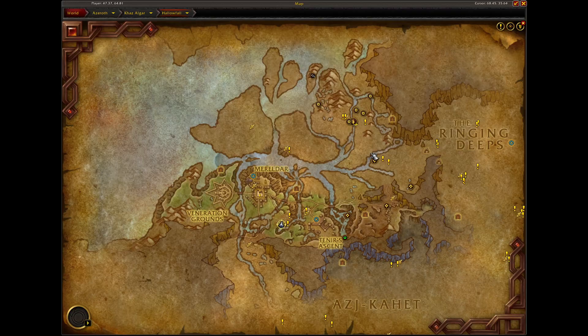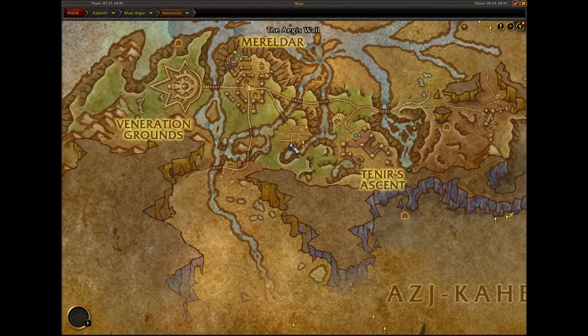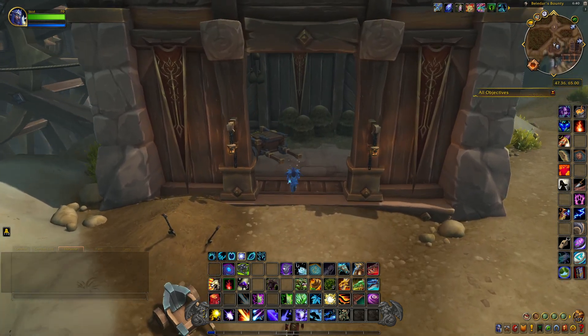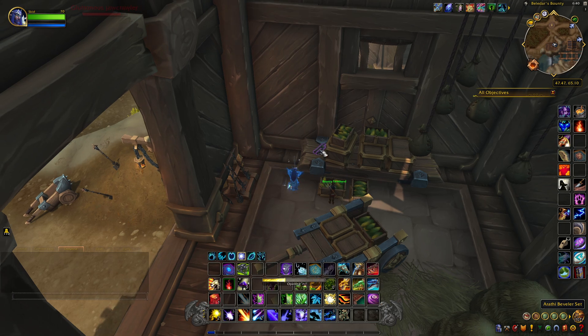This next item is located in Hollowfall, right down here in this farm area. It's called Belladar's Bounty, this area right here. Inside this building, you just want to come inside and it's sitting right here on a table. It's called the Arathi Beveler Set. We're going to grab this.